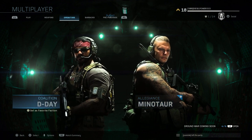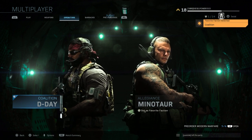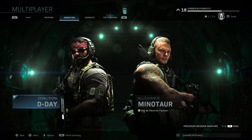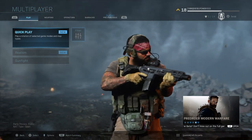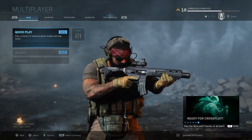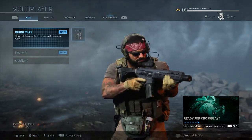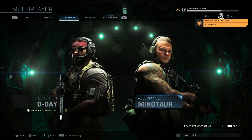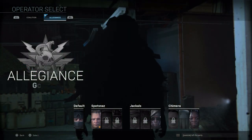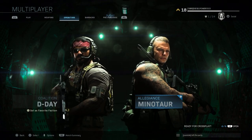Starting things off, we're going to look at the Coalition forces. First, the operator screen — I really like this. There's a feature to select your favorite, so if I select D-Day or the Coalition forces as my favorite, when I go to the play option my primary operator and faction will show as my character in the menu screen. You can select favorite for allegiance and then pick your favorite operator, which right now is Minotaur.